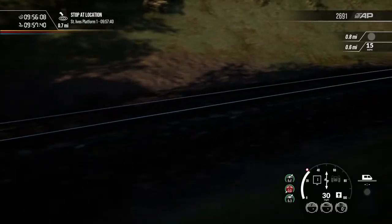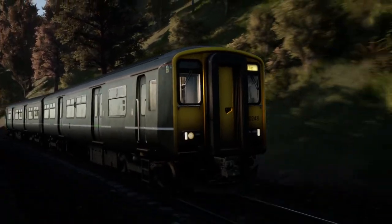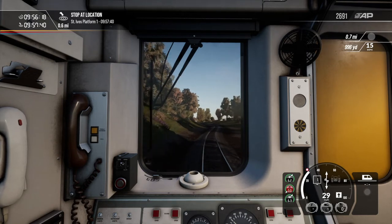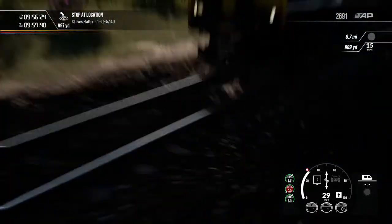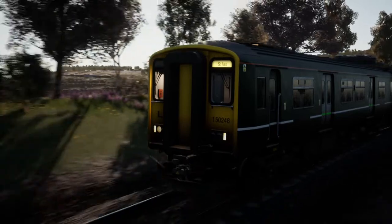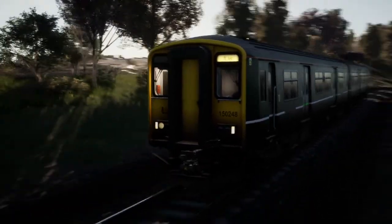The invisible walls — I hate them, get rid of them. It's a good job that Train Sim Checker is off — they've made mods to disable the invisible wall and the other things that prevent you from leaving a scenario.